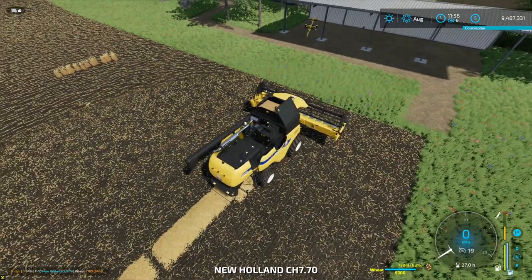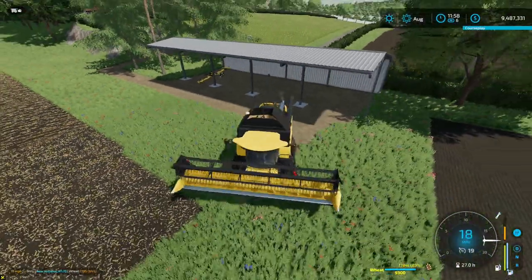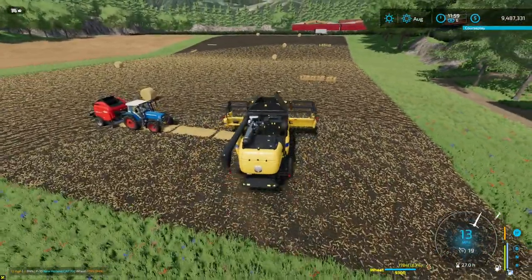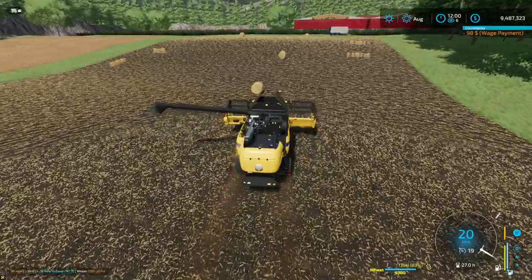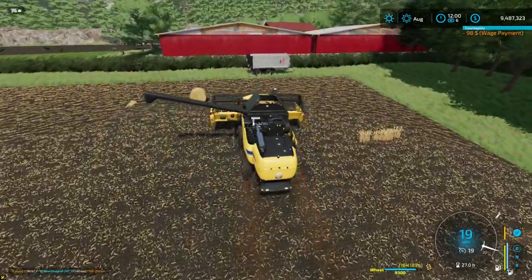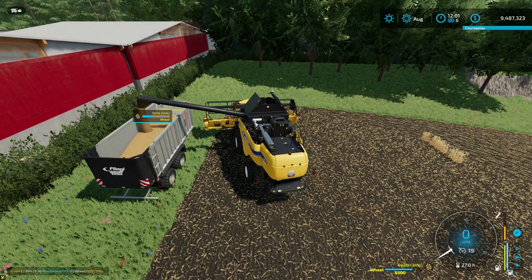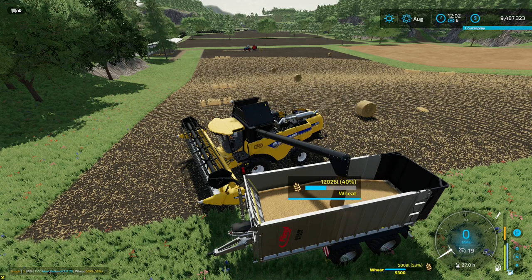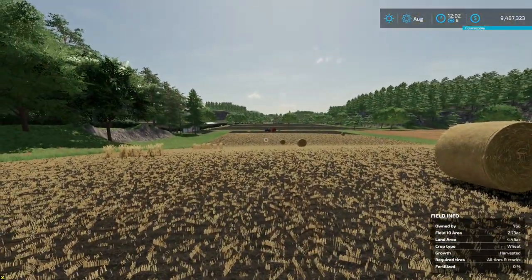I think I'm going to leave the header on the harvester because I believe it's 7.5 meters wide - I can drive up and down the road with it, which is kind of neat for a UK map-based game. Look at that - there's 10,000 liters of wheat just off this field alone, and it's only a tiny little 2.73-acre field.